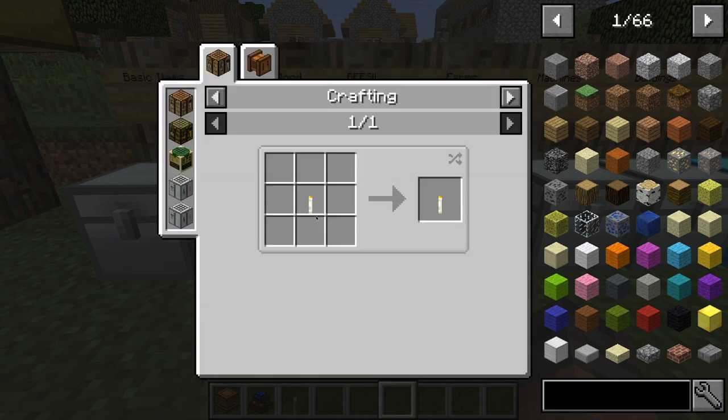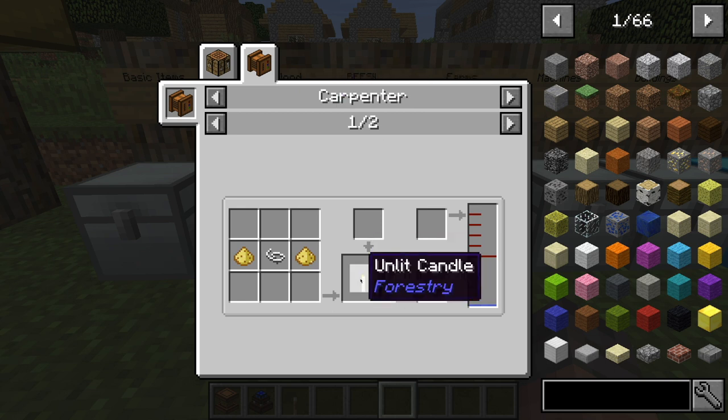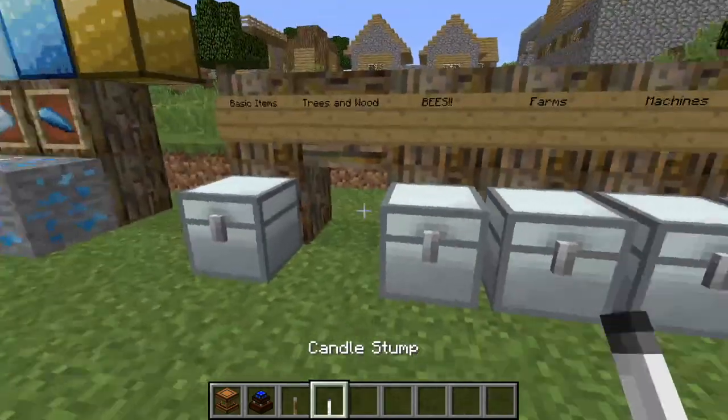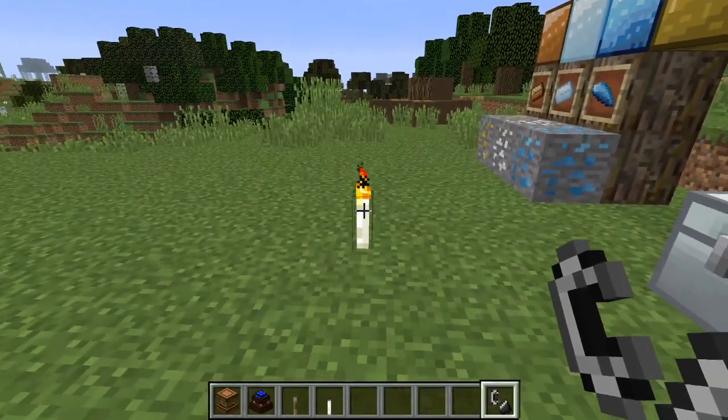Next, we've got some candles. To make the candle, all you have to do is place two beeswax and a silk wisp in the carpenter, and you'll get six of those. And then when they burn out, it'll be this candle stump right there. All you have to do is take a flint and steel and right-click on it, and it's lit up like a torch.